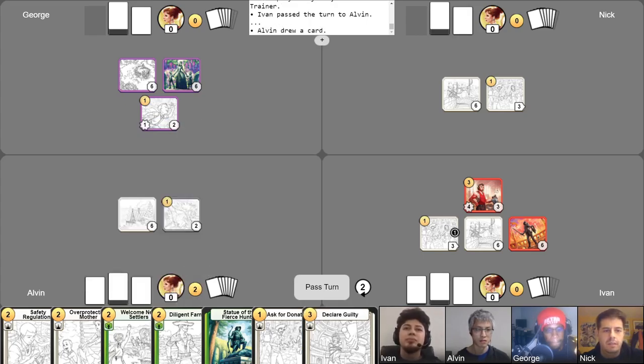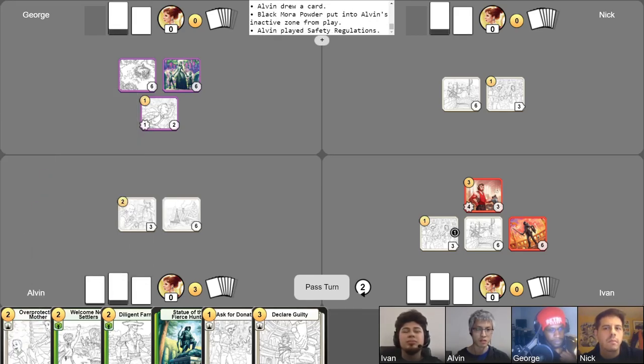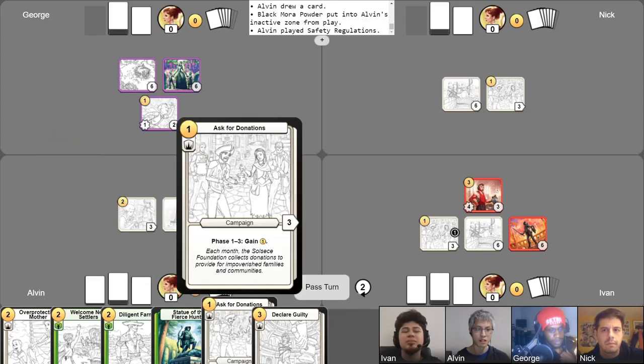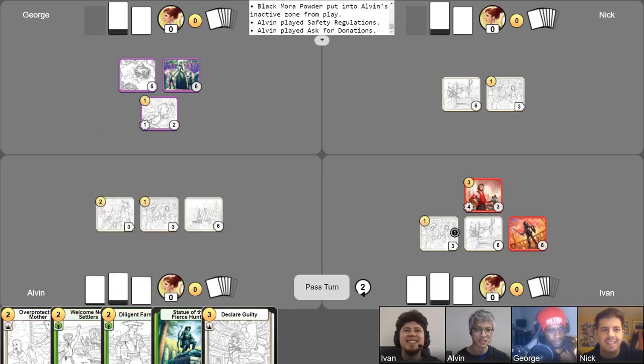My turn two. Grab my gold for turn. Draw my card. We've got a Grendon out already. Well, in that case I'm just going to go ahead and sell my Black Morrow Powder now. Play Safety Regulations and my own Ask for Donations because I was feeling left out. And we'll pass like that. Go ahead, George.